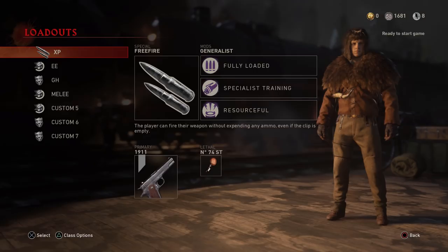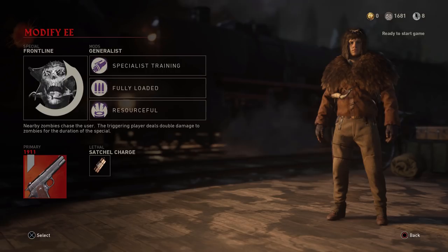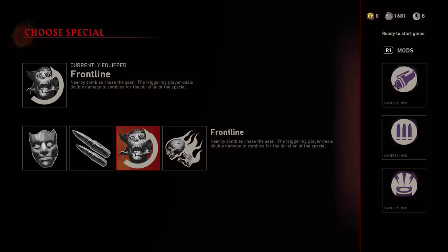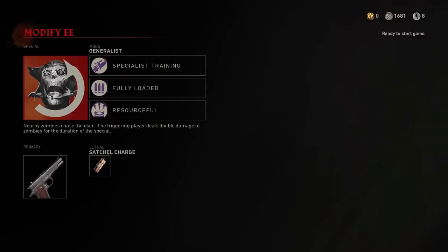We're going to start off with the loadout and what we're going to be taking in to actually complete this as soon as possible. I have my Easter egg loadout right here. I have Frontline as my specialist because just like last time, it is very useful and it is also needed because it prevents us from going into the higher rounds and also skipping rounds as well.